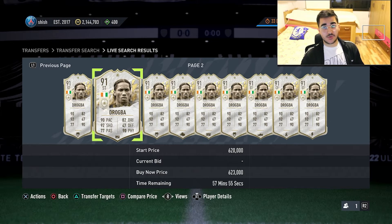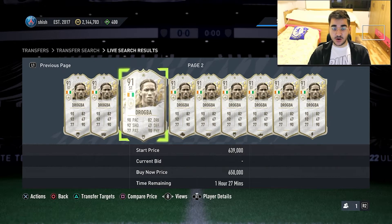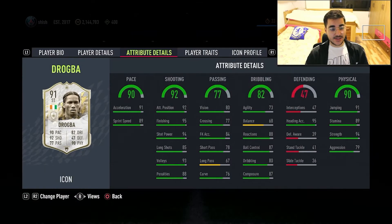When his SBC comes around he'll probably be around 500k to 550k, and at that price point I will say this card is very profitable and very OP because he has three stats over 90: 90 pace, 92 shooting, and 90 physical, which is amazing.